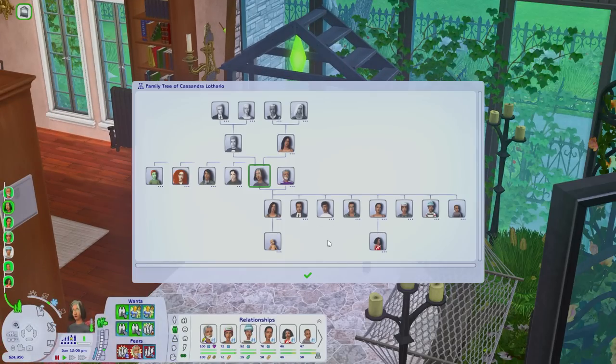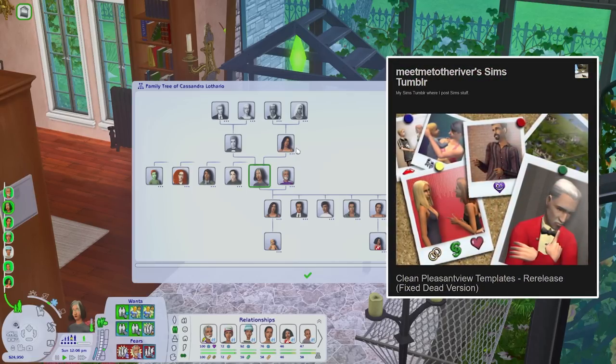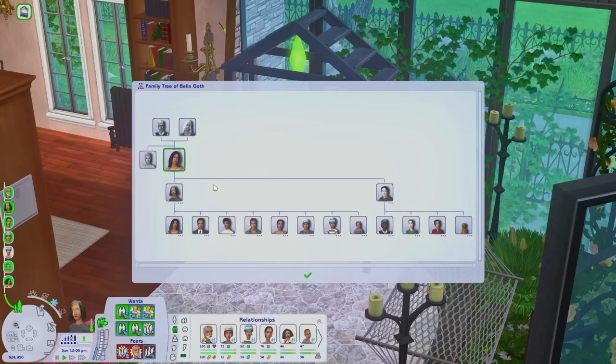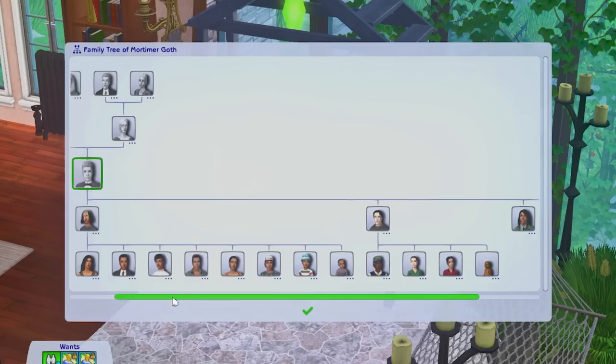Just to show the family tree one more time — here it is. We have Bella and Mortimer who obviously had Cassandra. Bella is alive in my playthrough because I have a clean template by a creator named Meet Me to the River where it resurrects Bella. So she is actually walking around the town if you ever watch my streams. Mortimer had several other children as he married Dina.